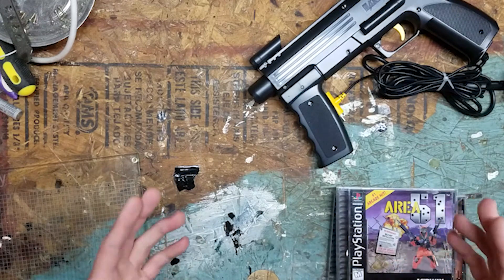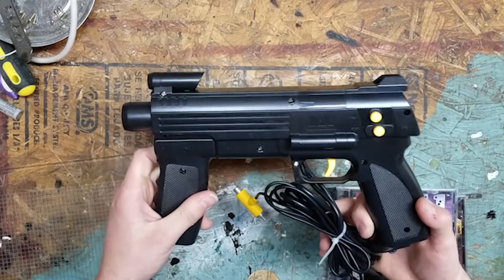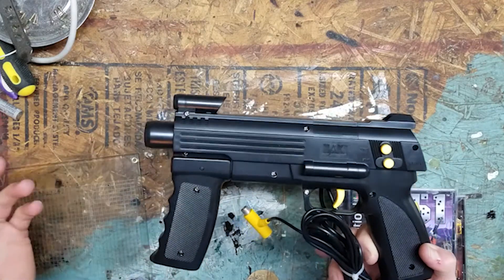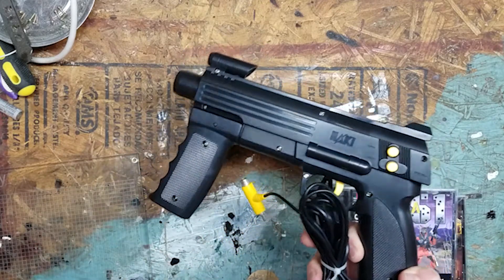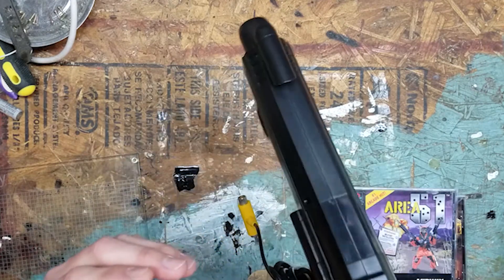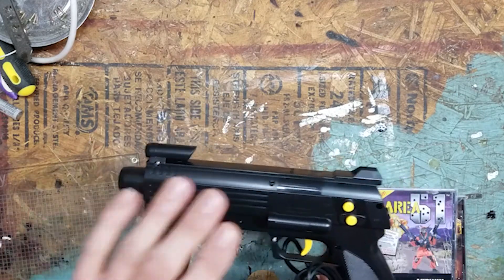So I bought the Gun Con, but the Gun Con is not compatible with Area 51. Area 51 is only compatible with the Justifier. Justifiers can be expensive — they're like $80 to $100 for any platform. I did find this one, the Sub Machine Gun by Naki — N-A-K-I. I found it on Amazon, brand new, super cheap, like $15. This one will work with both Justifier games and Gun Con games. One of the buttons you have to push when the system boots up puts it in Gun Con mode, so this will work with everything.